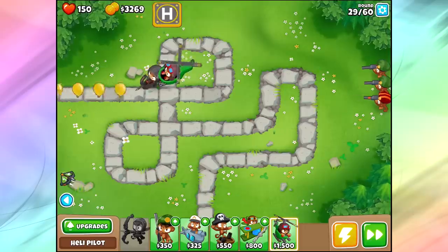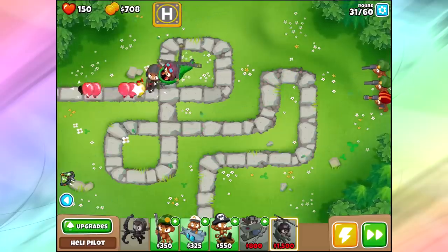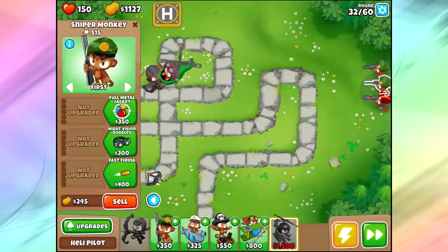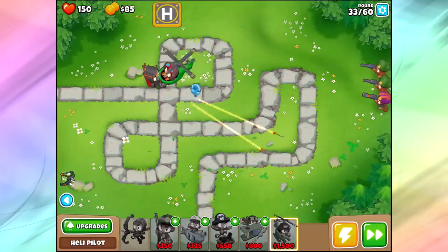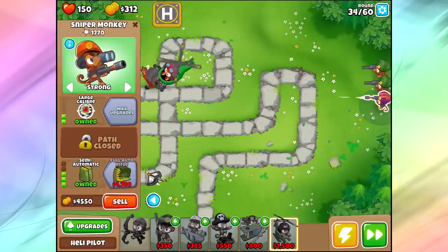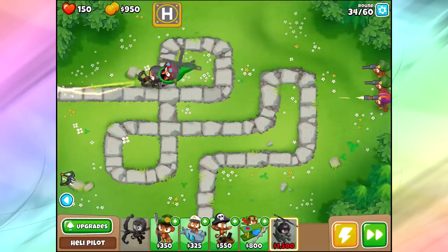You're probably thinking, Chris, you have almost $3,000 over here — what are you gonna spend this on? Well, one of the most powerful towers in the game is the semi-automatic rifle. For BTD6 and BTD Battles it is extremely powerful. Just make sure you've got him on strong — that's gonna make him even more powerful. It's actually not too bad to leave your two other snipers on first, just so this guy can be more powerful attacking those strong bloons. We're gonna go up to large caliber. You can already see the huge difference in pop power — Quincy's got 1,600 and this sniper's got 1,700.